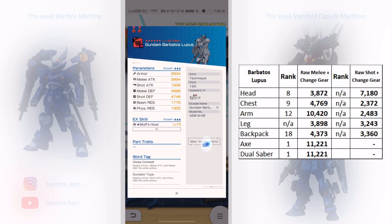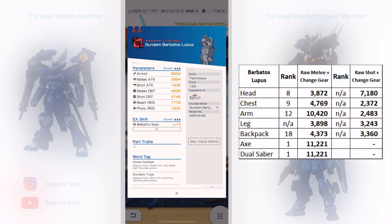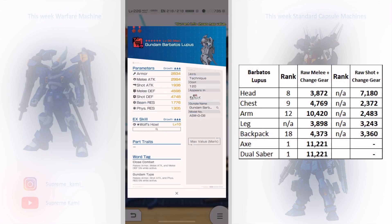Moving on to the back, we have Wolf Howl — a cutscene EX skill that raises speed by 20, melee by 39, and defense by 19 to your squad, a pretty sizable buff. Stat-wise it's barely making top 20. If you summoned on the Lupus Rex during the New Year's banner, there's no point getting this part because the Lupus Rex tail blade has 50 melee compared to 39 here — that's better value. Work tags are close combat and gundam type, probably not for a melee build.